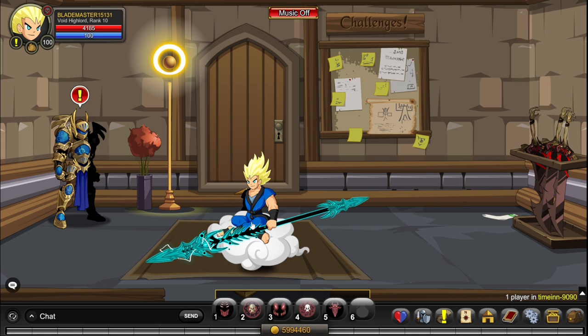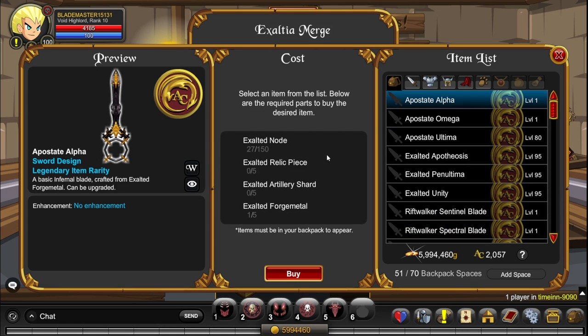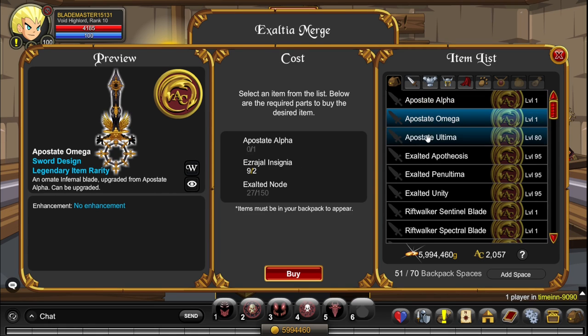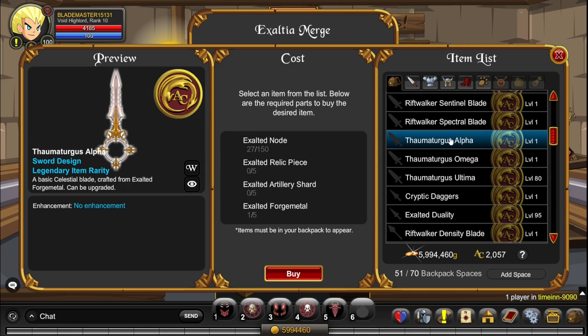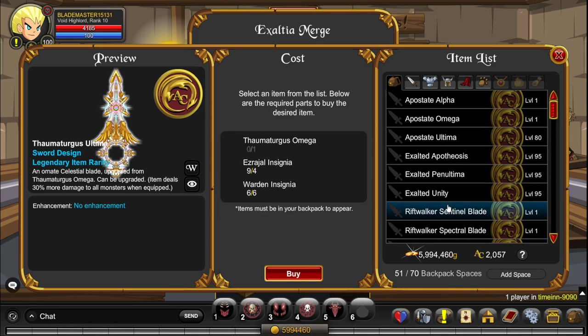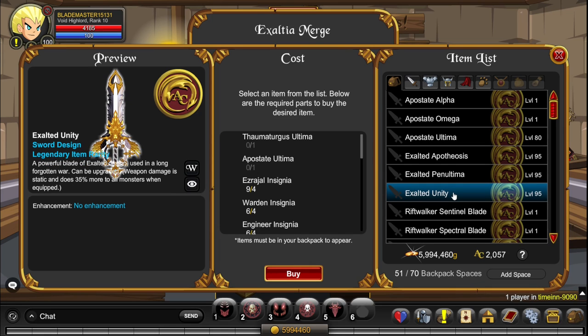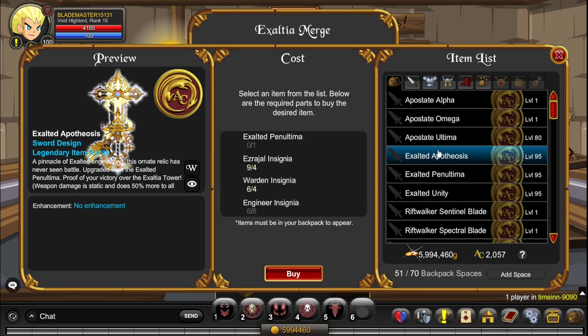Once you have all of these items, you can use them in the Merge Shop. First, you create the Apostate Alpha, then make the Apostate Omega, then make the Apostate Ultima. Then you make the Tamartagus Alpha, then the Omega, and then the Ultima. Once you have both of those Ultimas, you make the Exalted Unity, which you use to make the Exalted Penultima, and finally the Exalted Apotheosis.